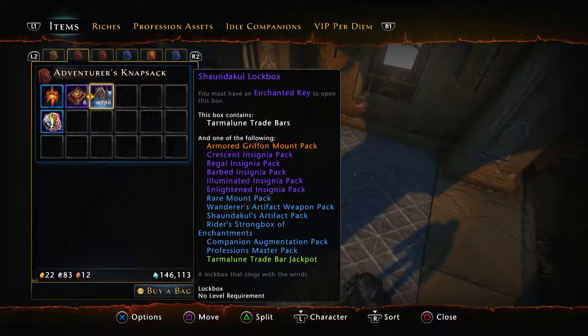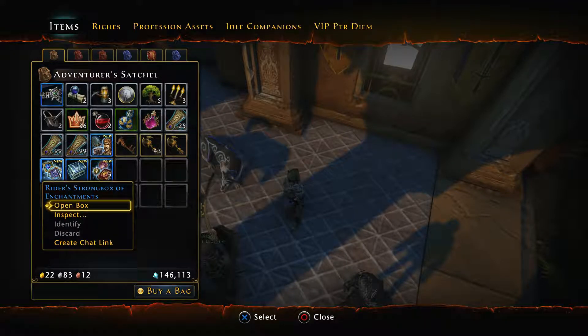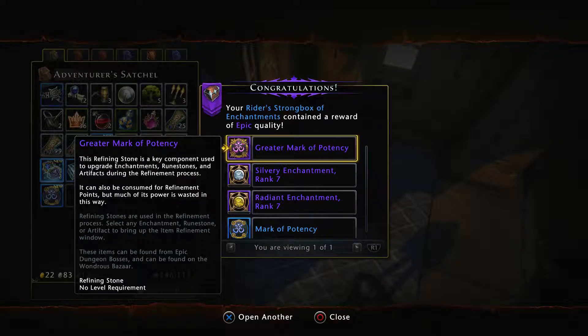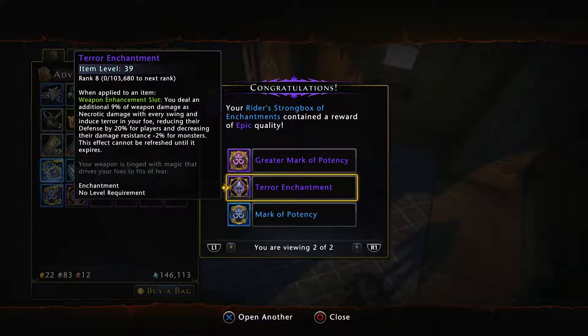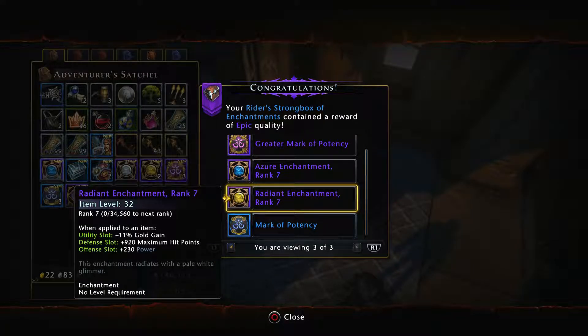Let's see what is in these — could be exciting, could be not. Opening the Rider's strong box: we have some rank sevens and a mark of potency and a greater mark of potency. Opening the next: we receive a terror enchantment — fantastic, we've already got one of those — plus a mark of potency and a greater mark of potency. One more: greater mark of potency, mark of potency, and two more rank sevens. Brilliant.